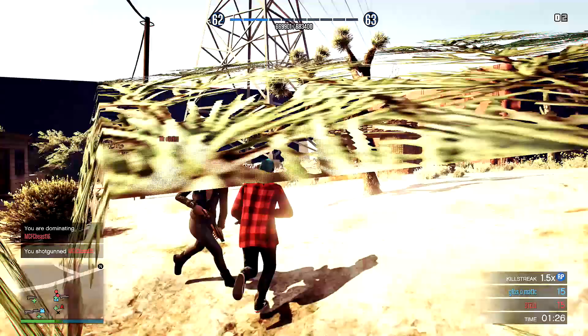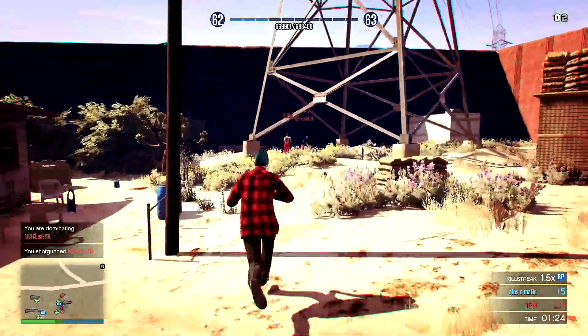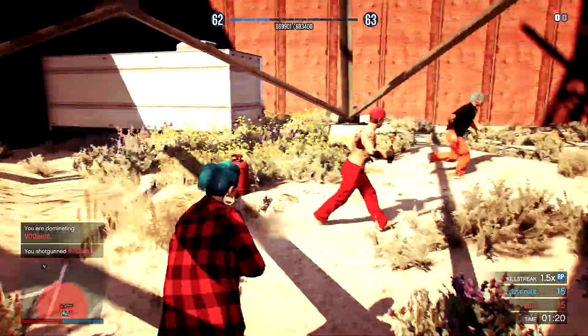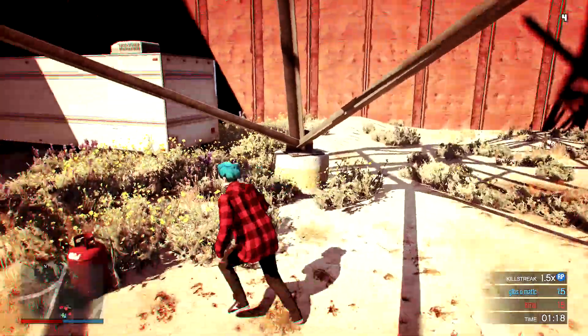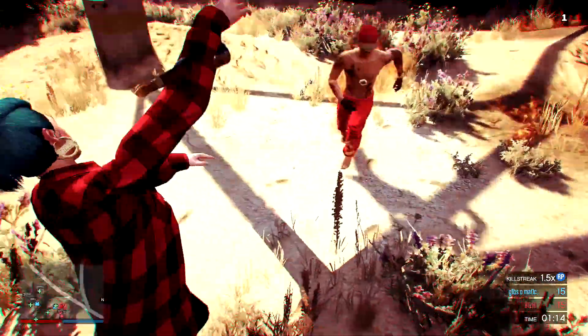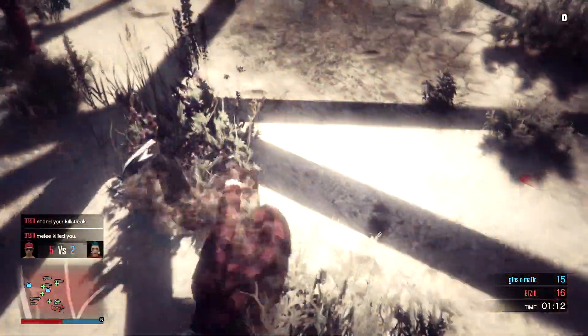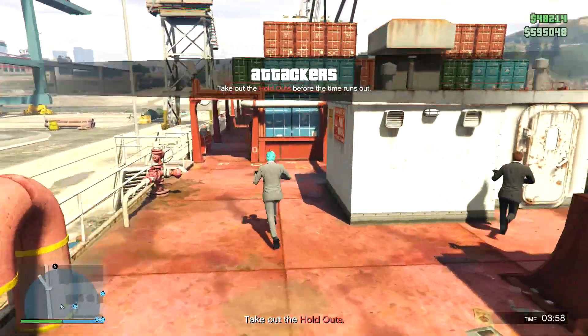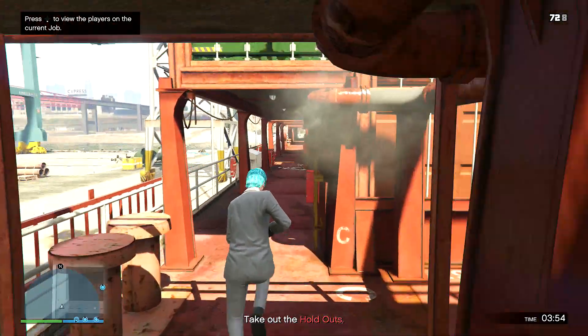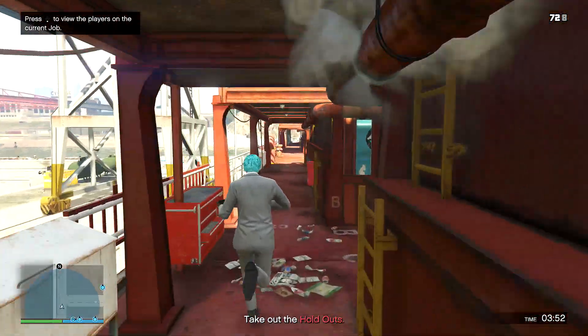I don't see the point of the compact rifle, and I don't really see myself using the double barrel shotgun either. Moving on to the clothing — the clothing was actually kind of good in this DLC. It wasn't much clothing, but for what they did add it was pretty good. It was more of the same from Part 1 — not the best, but not that bad either.